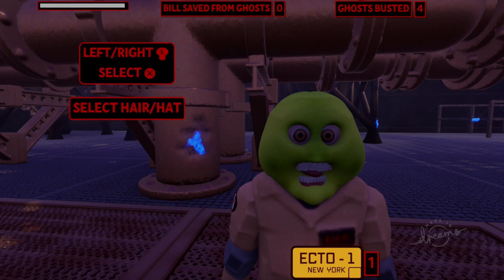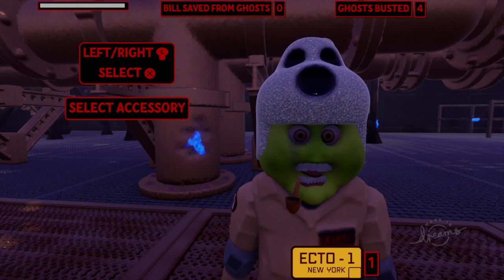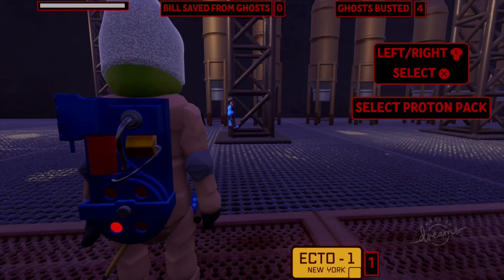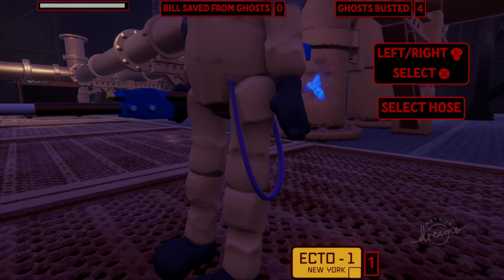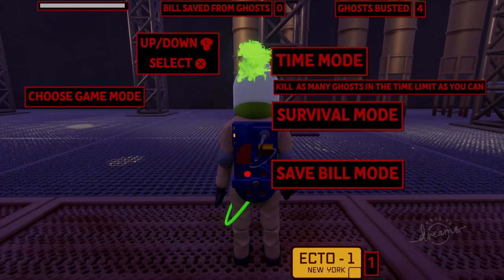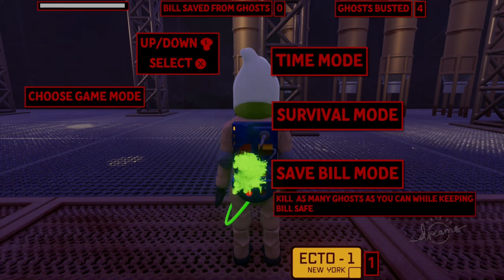Let's create a new character. I made a Marshmallow Man last time, so this time let's go with Slimer. We'll put a ghost hat on his head, and give Slimer the pipe to make him a little more dignified. We've got the Real Ghostbusters gear selected, and a funky neon leg hose. There are a couple of different play modes: time mode — kill as many ghosts in a time limit — survival mode, and save bill mode.